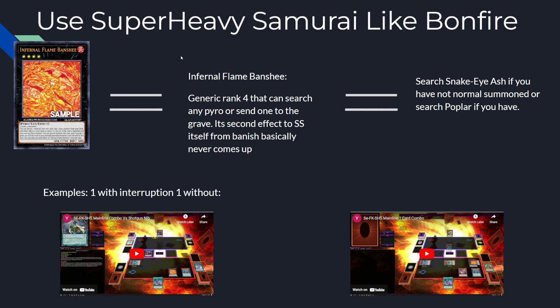How are we going to use Super Heavy Samurai like Bonfire? Because of Infernal Flame Banshee. This card is actually ridiculous — it's generic, just two level four monsters, and it can add Snake Eyes Ash or Snake Eyes Poplar, or send any Pyro monster to the grave. You'll basically never use the send-to-grave effect or the banish-from-grave effect. Only the add-to-hand effect is useful, but it's still an insane card that basically turns your Super Heavy package into a bunch of Bonfires.